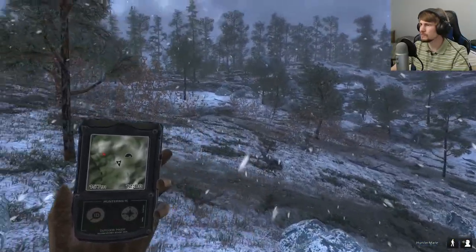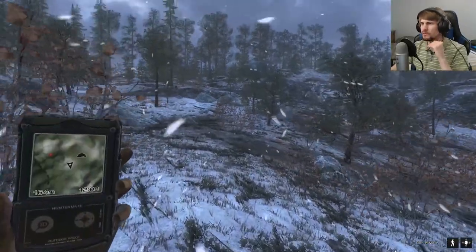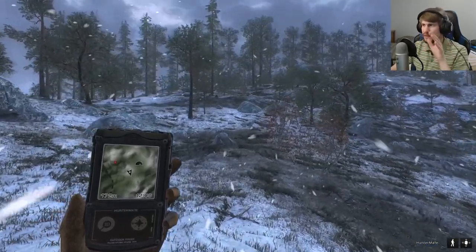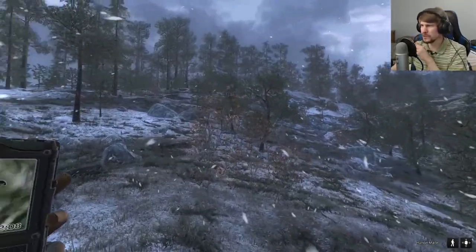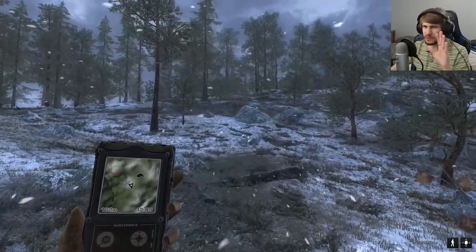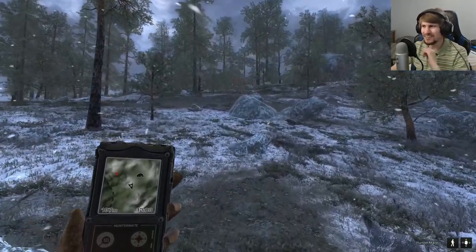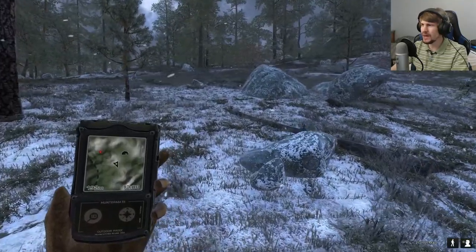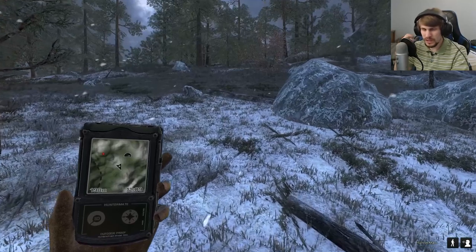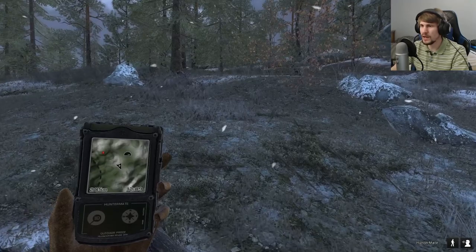We've had so many roe deer from last weekend, we are good to try changing it up and find other animals. I'm going to try to use the 243 if there are any more roes, that way I can keep the bullpup for reindeer, moose, or brown bear. I do want to stay up into the higher ground more — I feel like from above we have a much better chance of spotting things from afar, and we don't have to try working through dense foliage and trees. And with how close we were to that lynx last weekend and just could not see it, having the high ground gives us a much better chance of seeing it even if it's way off.